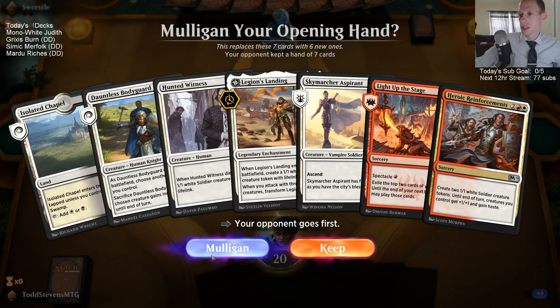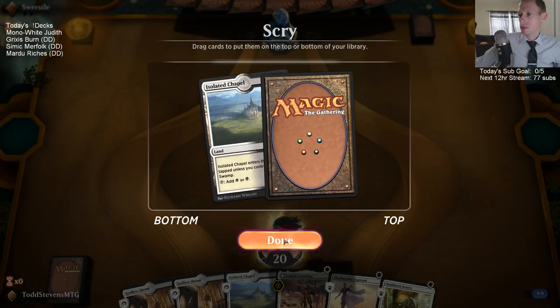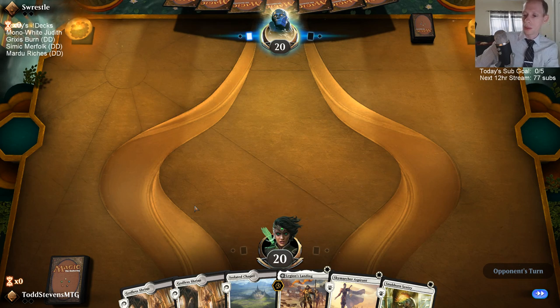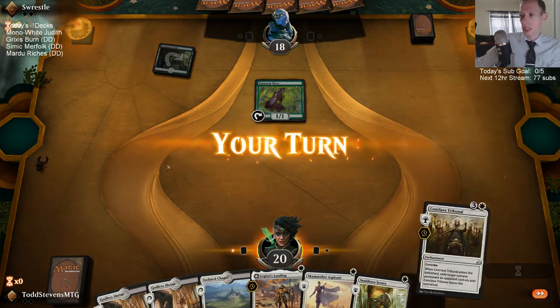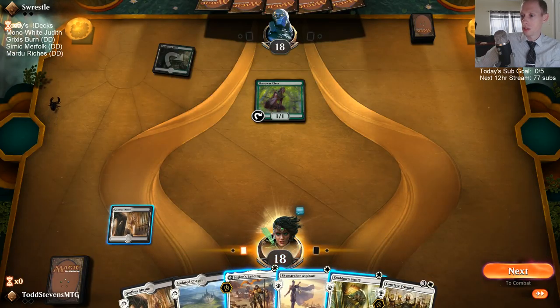One-lander is not going to do it, let's mulligan. Alright, this is keepable. We don't have a red source yet if we find any of our red cards. Do you play it in best of one or best of three? Because best of one has a different algorithm for how they give you land — you actually get to play a lot less lands in best of one than in best of three.